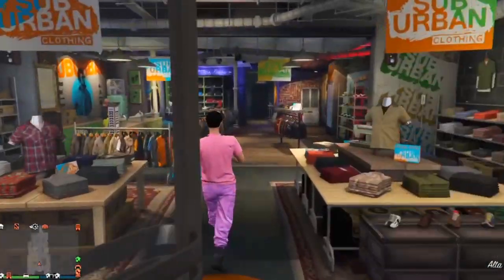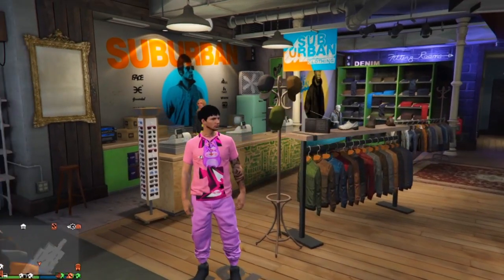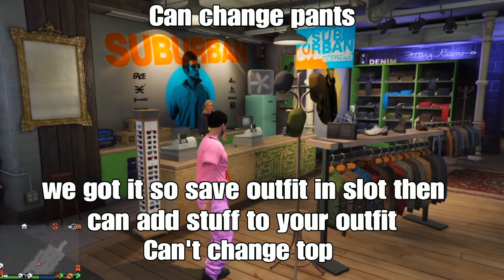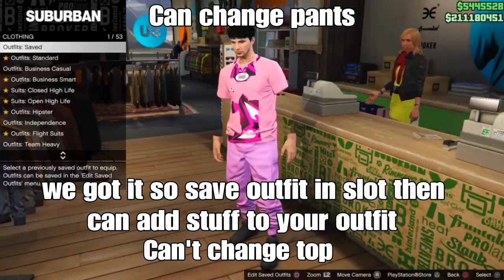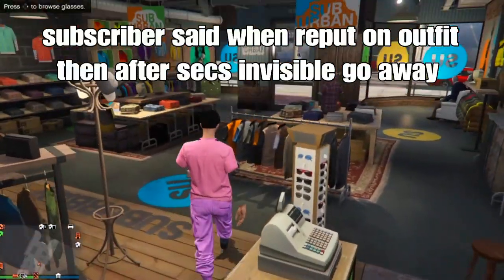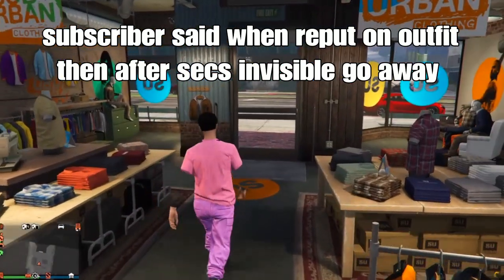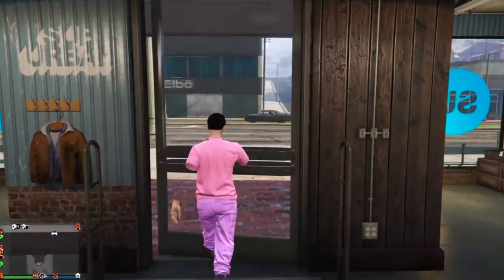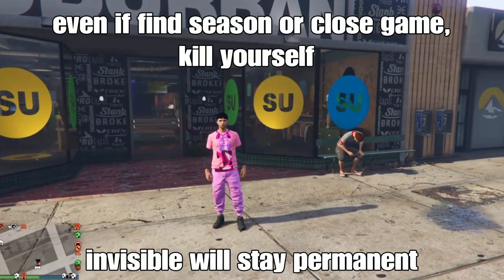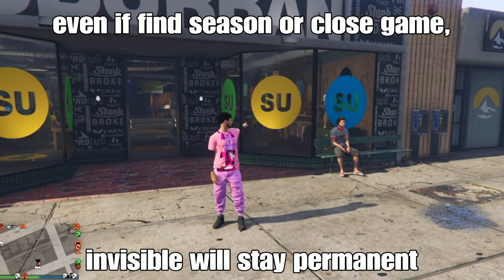This glitch only works for male characters. It takes about 20 to 30 seconds for the arms to turn visible — be patient. Once the visible arms appear, save your outfit. You can add gloves and accessories but cannot change the top. You can change the pants. The visible arms will stay even after changing your outfit and waiting about 10 seconds — they are permanent through new sessions and game restarts. Like and subscribe!